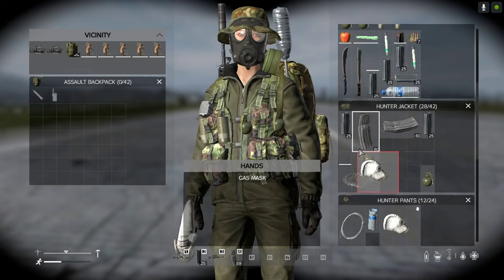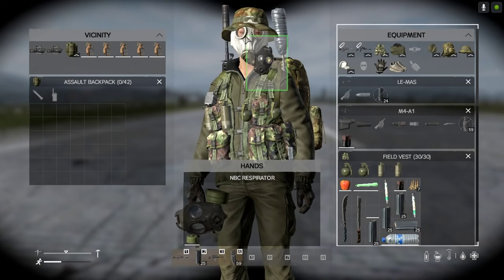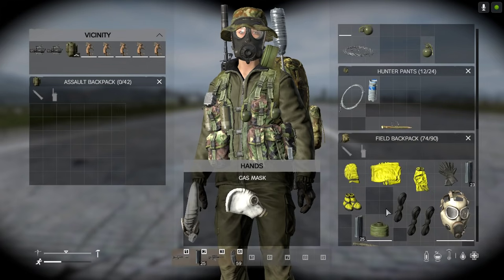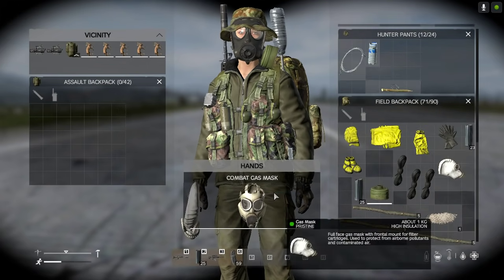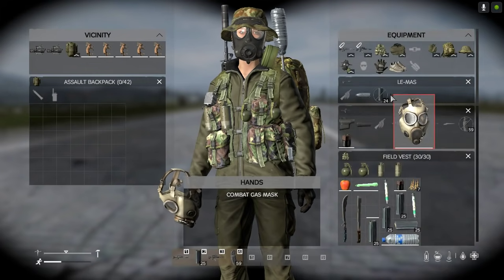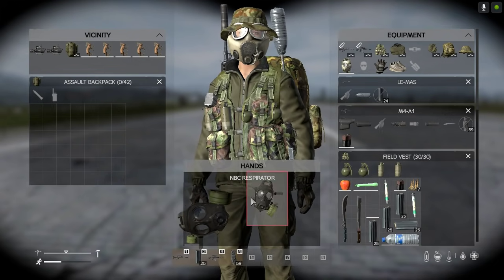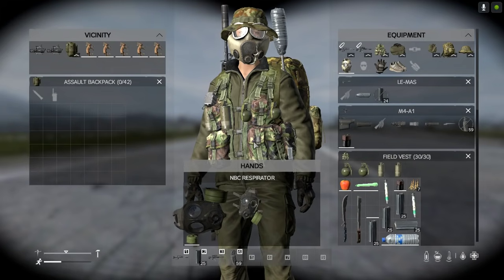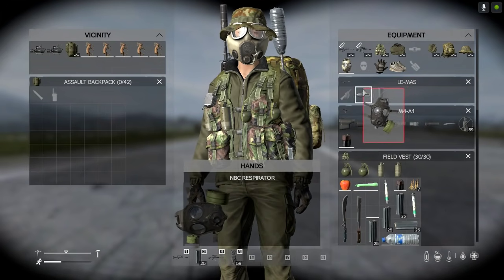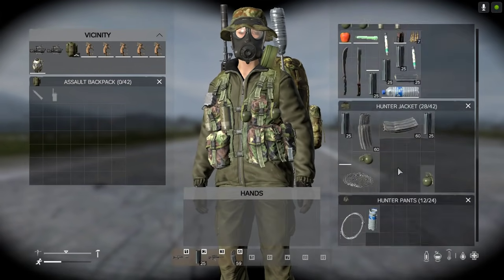We've also got this gas mask which also uses a replaceable filter. And there's also this combat gas mask — now the combat gas mask has built-in filters, so as you're using it and it runs out, that's it, you'll throw it away, whereas the other ones let you change the filter. The advantage is you can apparently see better with it, but I definitely prefer the other gas mask.